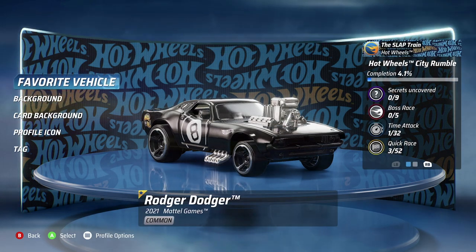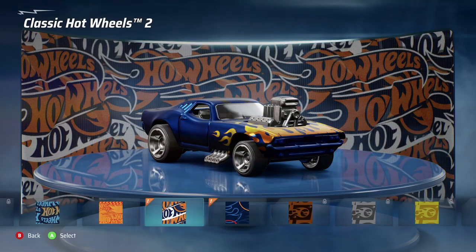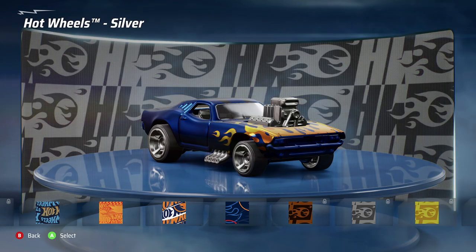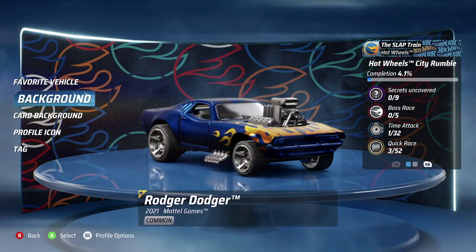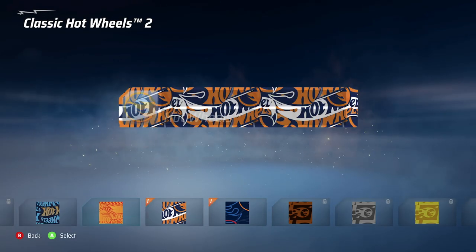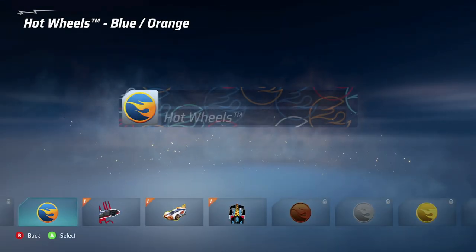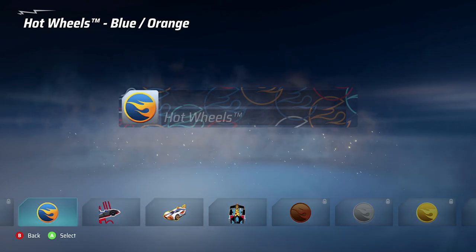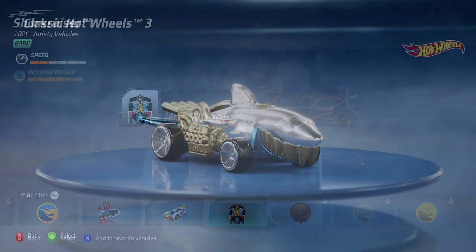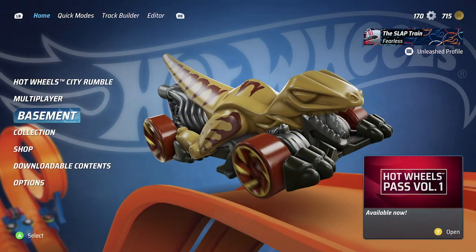Let's customize the favorite vehicle — going with Roger Dodger for this one, it looks the best. Changing the background, adding flames — actually perfect for it. Card background options, a bit of customization today. Let me know your thoughts on Hot Wheels Unleashed in the comments, and whether we can share tracks.